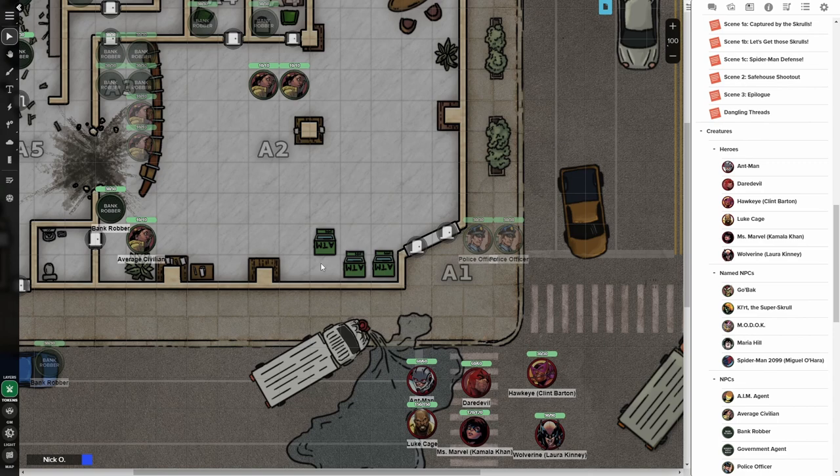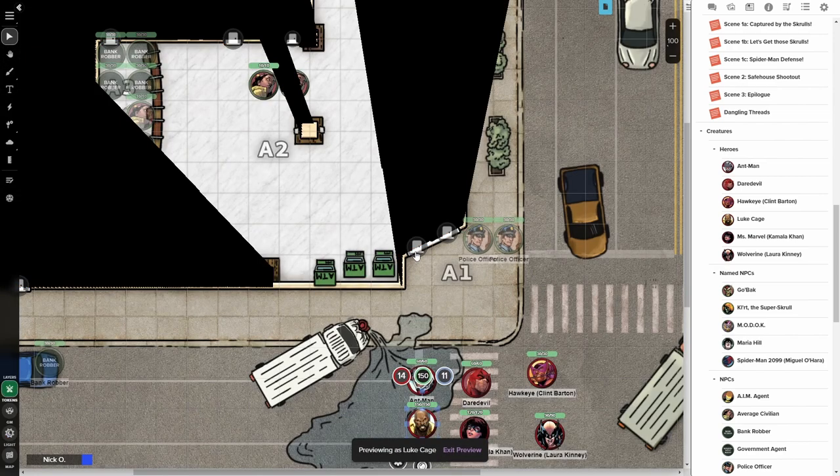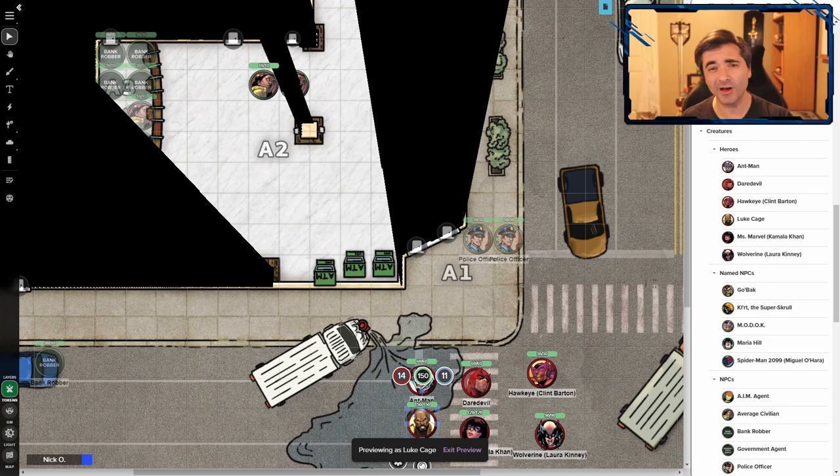A couple of fun things to know about this map. If you go to the map layer, all of the cars, trucks, and ATMs can be moved around — those movable objects I mentioned earlier. In addition to that, the walls on the dynamic lighting layer are drawn as small segments. What this means is, if one of your heroes decides they want to throw this truck through the wall, you can delete just that one piece of wall, and now when you look through your heroes' eyes, you can see they've blown a hole in the building and can go in through that. Although more civic-minded heroes may just want to use the front door.